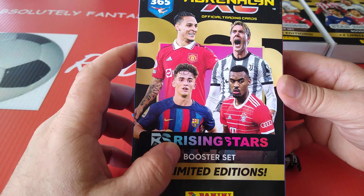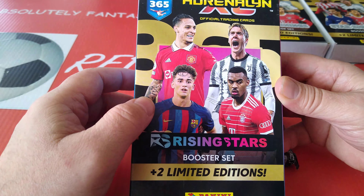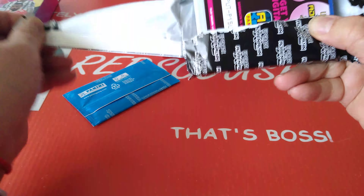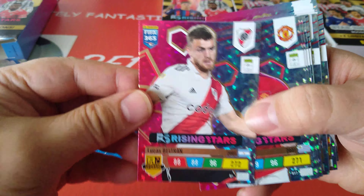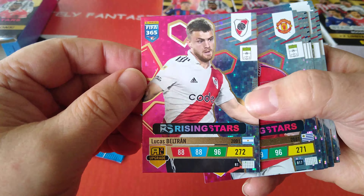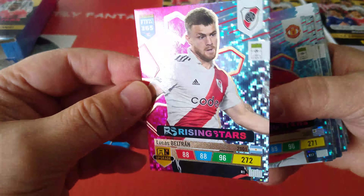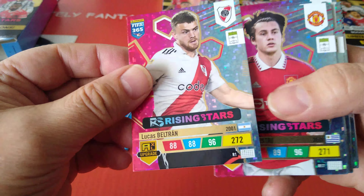Here we go. We've got Gavi, Gravenbirch, Vlaovic, and of course the Brazilian Anthony for Man United on the cover. Our first card from the rising stars booster set - Lucas Beltran. Nice design - all shiny, with a sort of magenta pinkish side and the other sky blue.